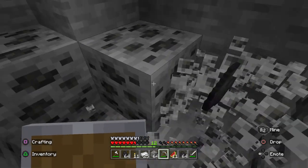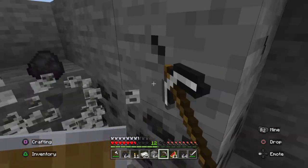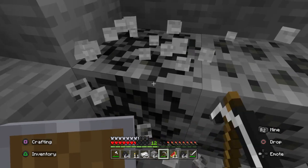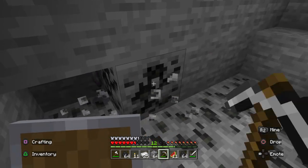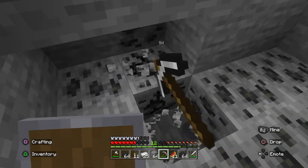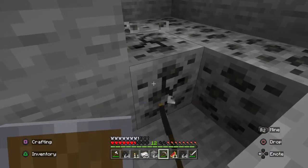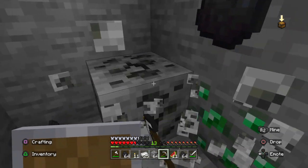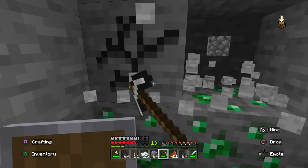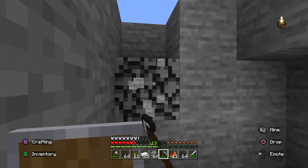Guys, Mojang — what is up with these stony peaks having all this iron, coal, and sometimes emeralds? This is all I'm going to get. If I need more, I'll come back. Oh, there's a two-emerald vein — that's rare, I've never seen that before.